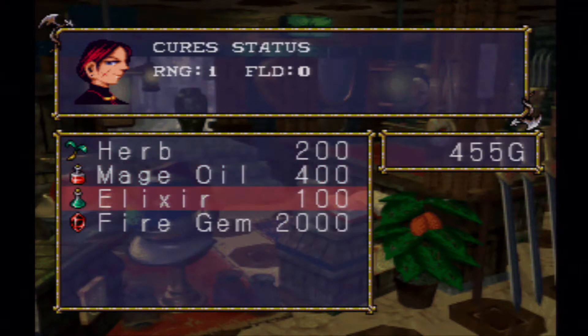And then we can buy herbs, though herbs are a little bit more expensive at $200. I'm going to be able to get some herbs later just from chests, so I won't buy one right now. Mage oils restore 4 MP — I really don't need that right now. There will be a point in the game where we'll want to buy mage oils, but that's not today.